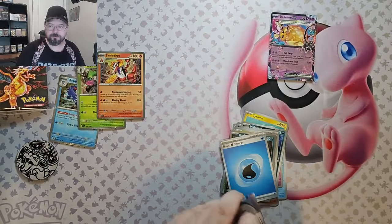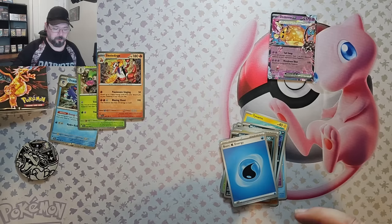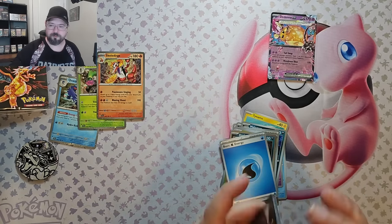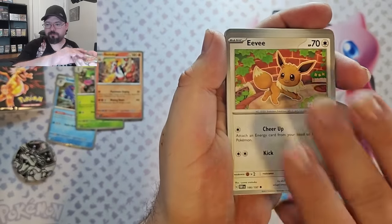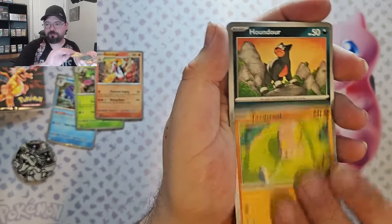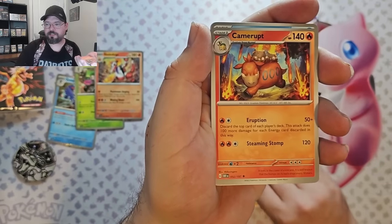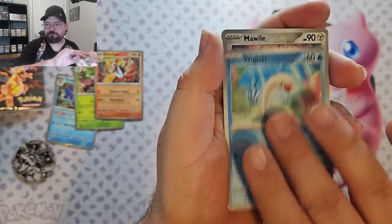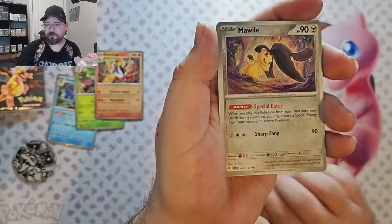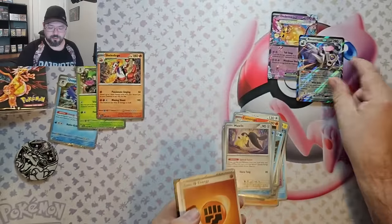And last pack. We've got Magnemite, Eevee, Toad School, Houndoor, Kangaskhan, Camerupt, Lapras, Wiglet, Wiglet Reverse, Mawaw Reverse, and we've got Reveroom EX. There we go.